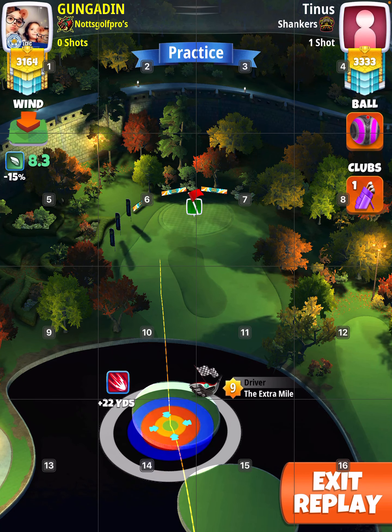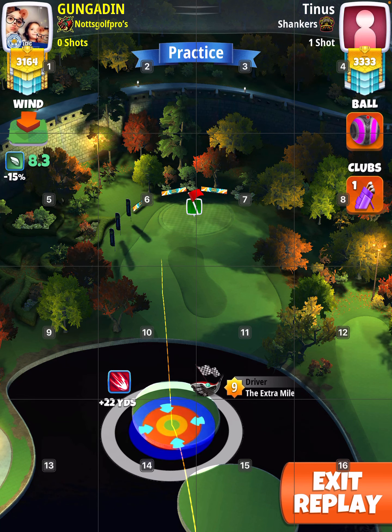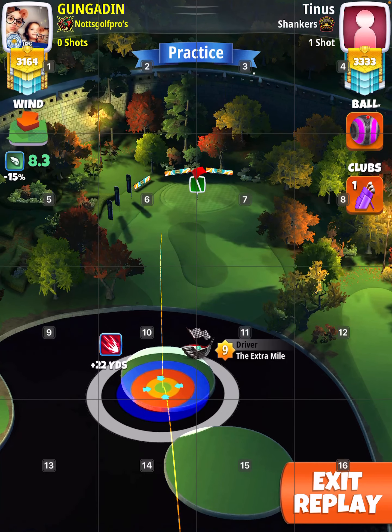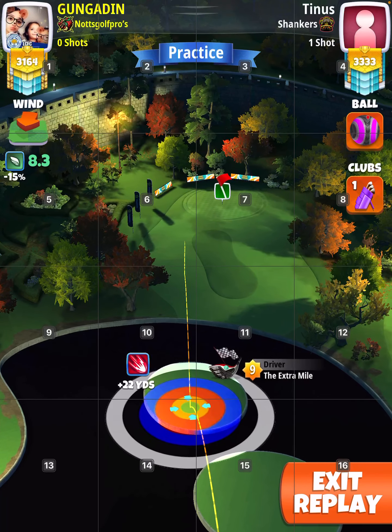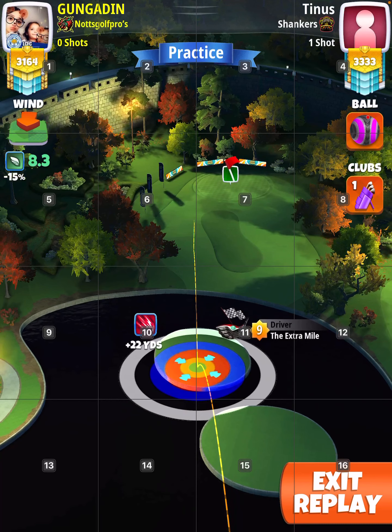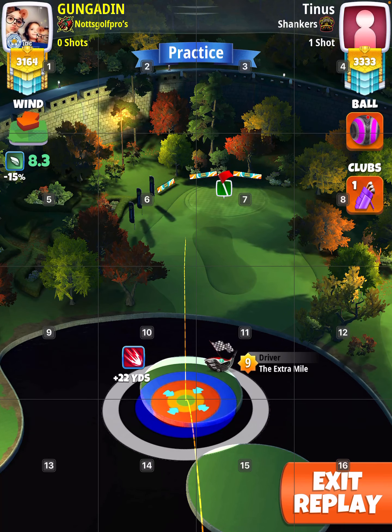Now with a Power 5 ball I'm going to show you two replays to show you what might happen if you only have the Zerg — because you need winds under seven miles an hour. This will show you two drives. The first one has a wind of 8.3, max top one right.